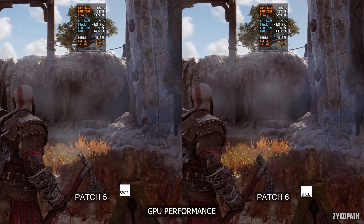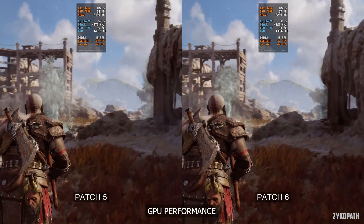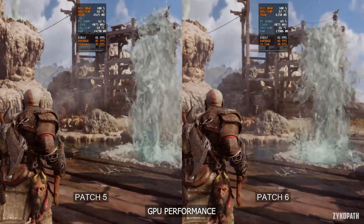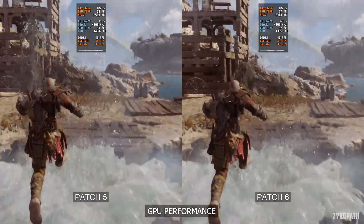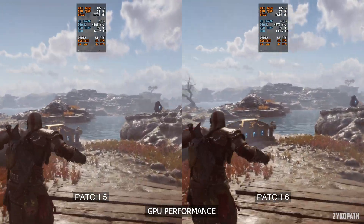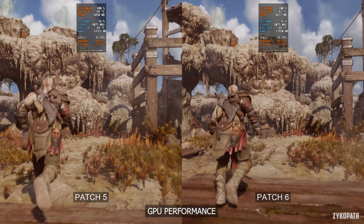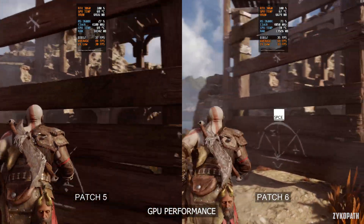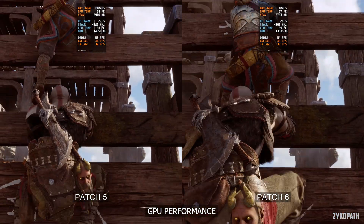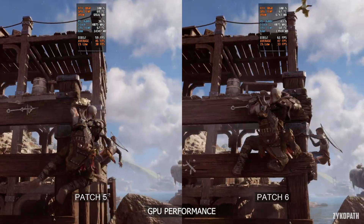Now for the bread and butter of these videos — performance. Let's start with GPU performance first. Right away I can see that GPU-limited frame rates have increased a bit. Since there isn't any mention of GPU-specific performance improvements, it looks like the Zen CPU performance fix carried over to some, if not all, GPU-limited scenarios.